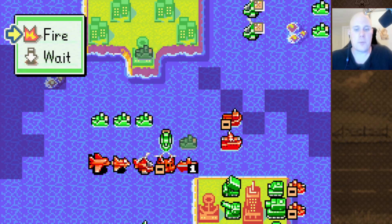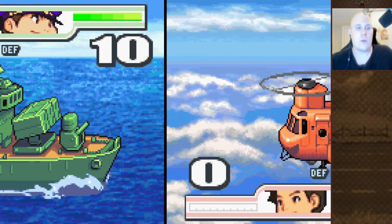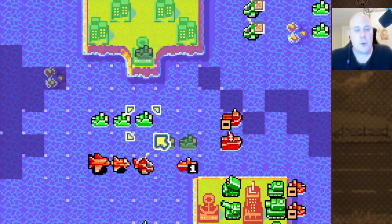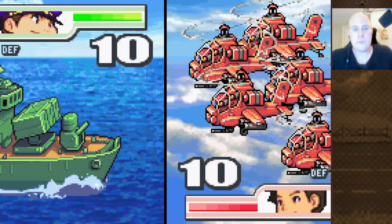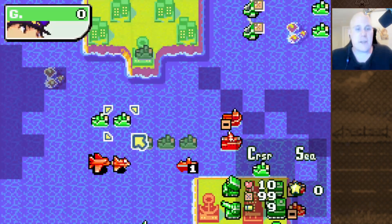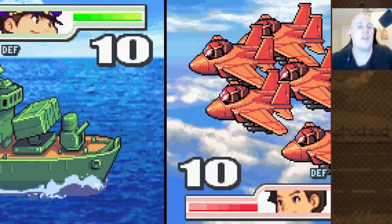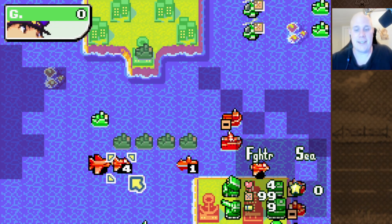Against battlecopters and transport copters, Cruisers are pretty strong, at least if they get the first strike. They do 150% base damage to such units, so they're pretty good — granted they get to shoot first. They are a little bit stronger than traditional anti-air in this regard. However, against fighters and bombers is where they start to struggle. Against fighters, they only do 55% damage. This is not bad per se, but it's not fantastic either, considering it is an anti-air unit.